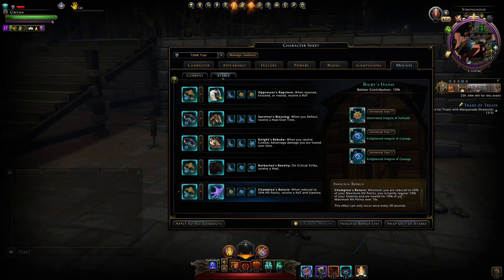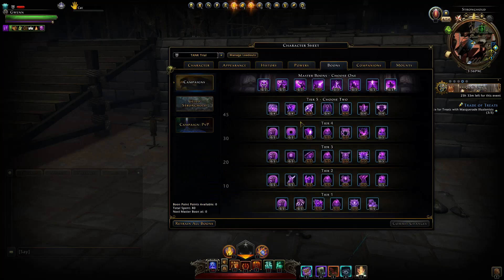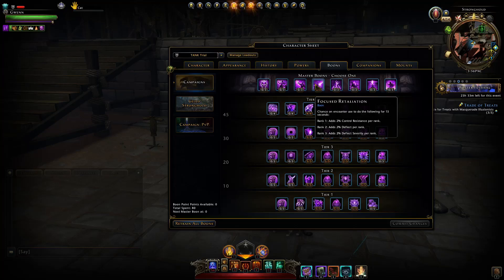There is a bit of a cooldown on Champion's Return, but usually you won't drop below 50 HP too often, depending on content and your healer quality. For the mount bonus colors, the main important ones are stamina regen, incoming healing, and action point gain. For boons, you want all the defensive stats, hit points, movement speed, damage and damage resistance against enemy types, control resistance, and deflect severity. On tier 5 I chose stamina regen and action points, and Focused Retaliation for extra deflect and deflect severity.